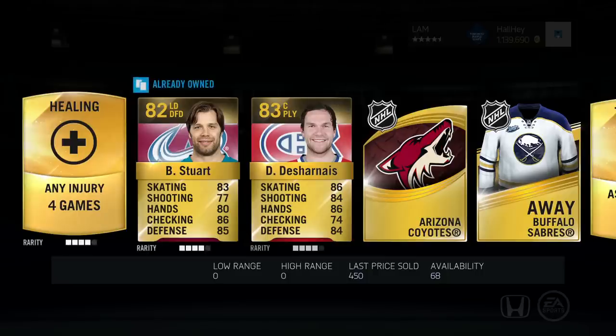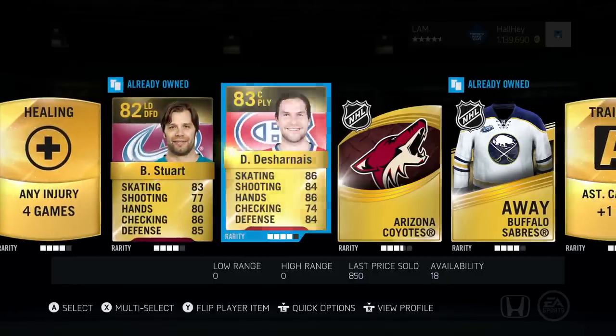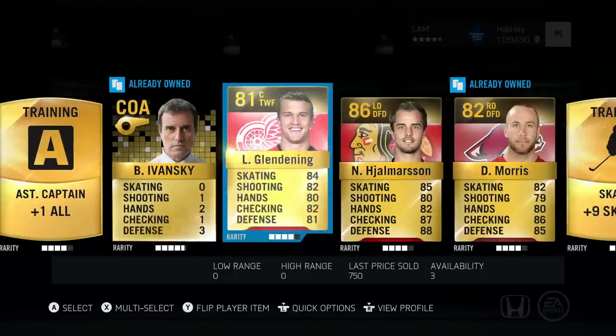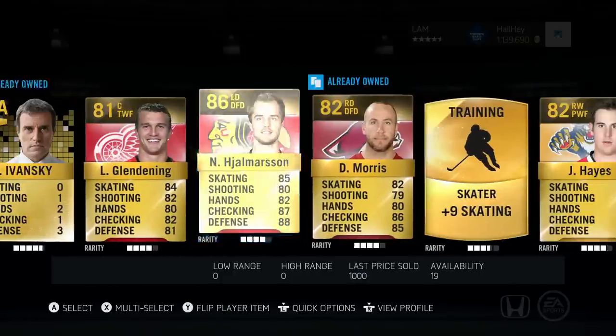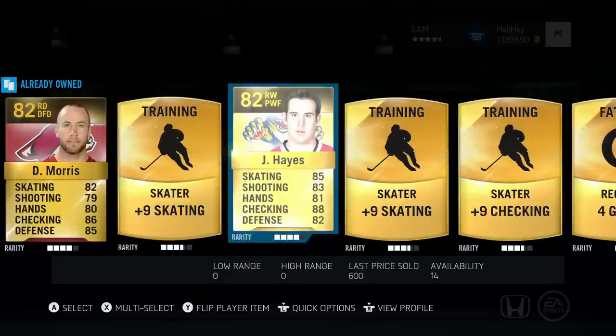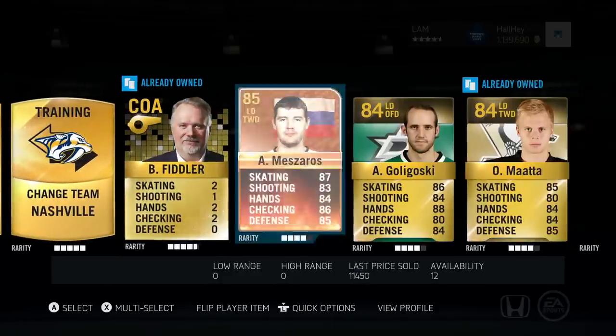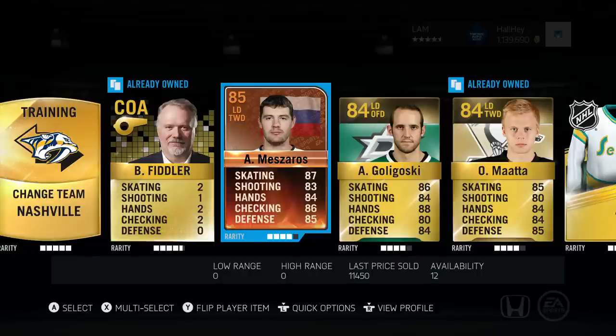Here is the first pack, let's see what we get. We got Steward, we got Drna, Ibansky, Glenn Denning, Jolmerson, Morris, we got Jimmy Hayes — oh, there it is! We got a player of the game card: Andre Mazaros.